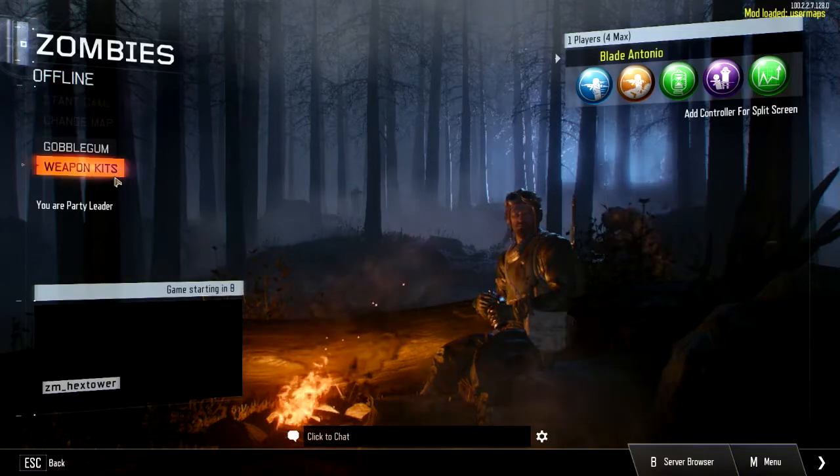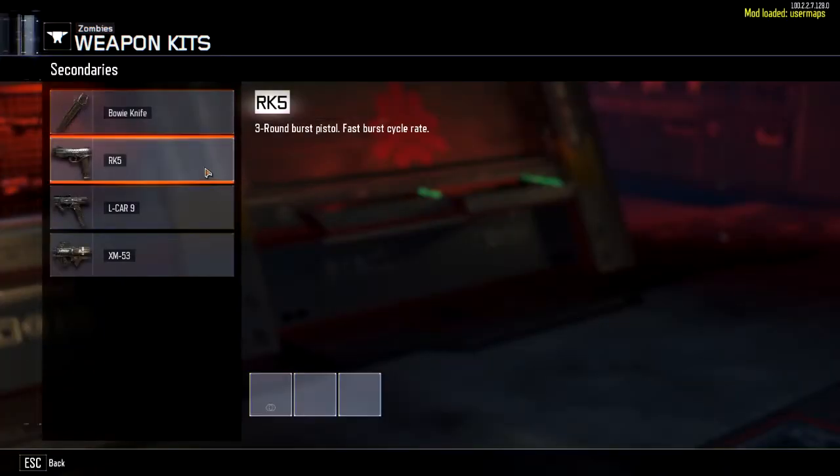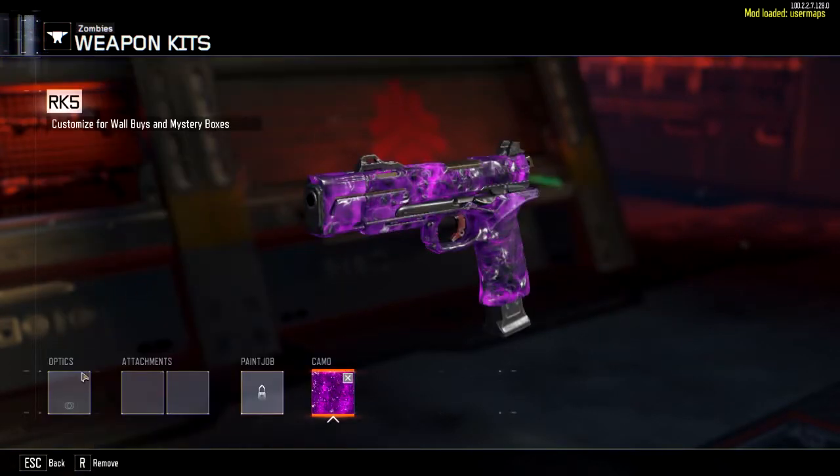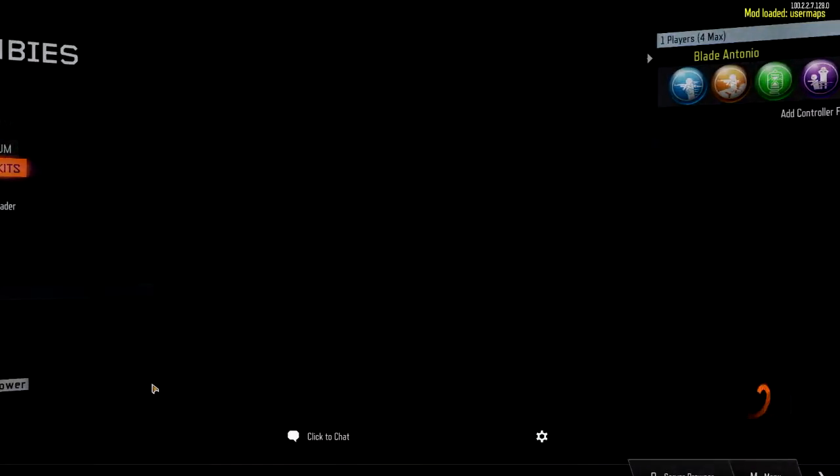So let's go ahead and jump right into it, see if I can do my weapon kits real quick. Get my nice purple on, the elo. Close to actually getting some — I got two, so not too bad.